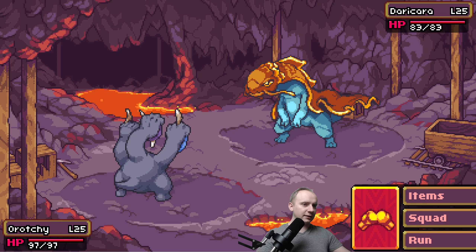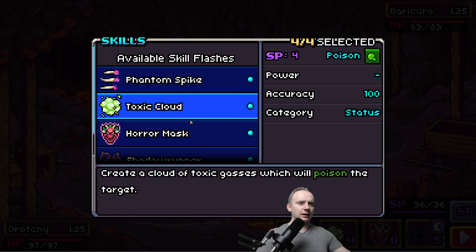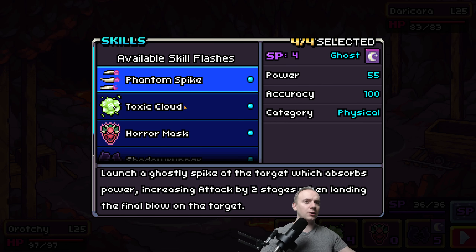So there are items, squad, run, and fight. I fight and if I press and hold here I can see all of my skills. On a big screen like mine, because I'm playing on a computer, it will be much better I guess on a phone. This font is quite hard to read, but it's a non-issue. Launch a ghostly spike at the target — physical power 55 and ghost type.